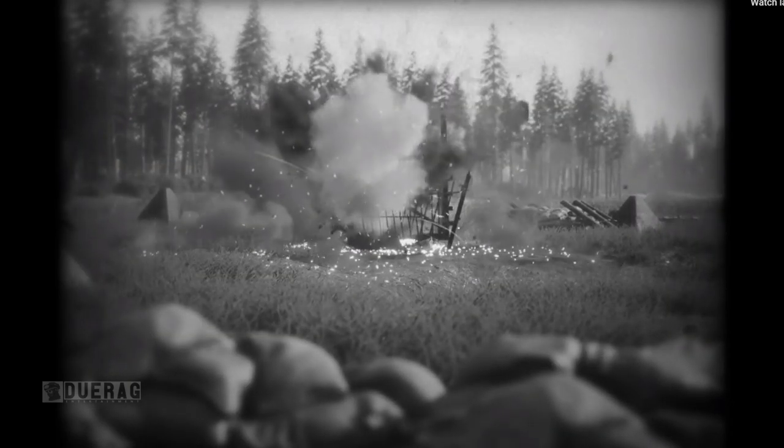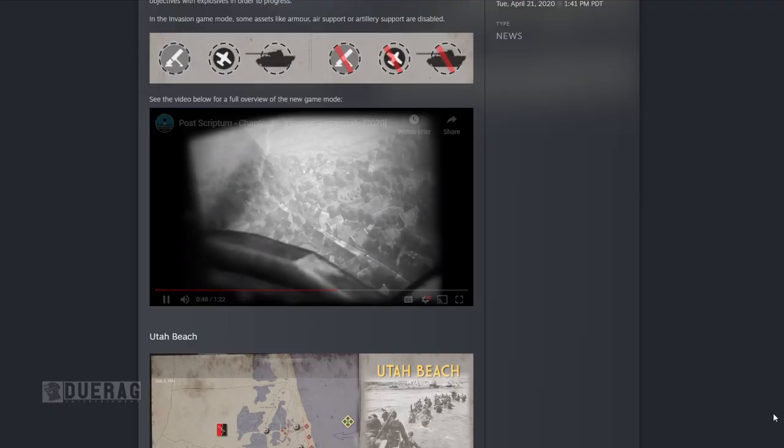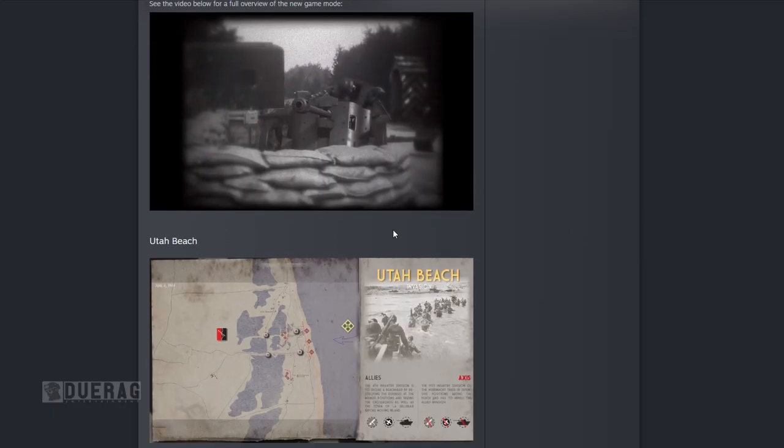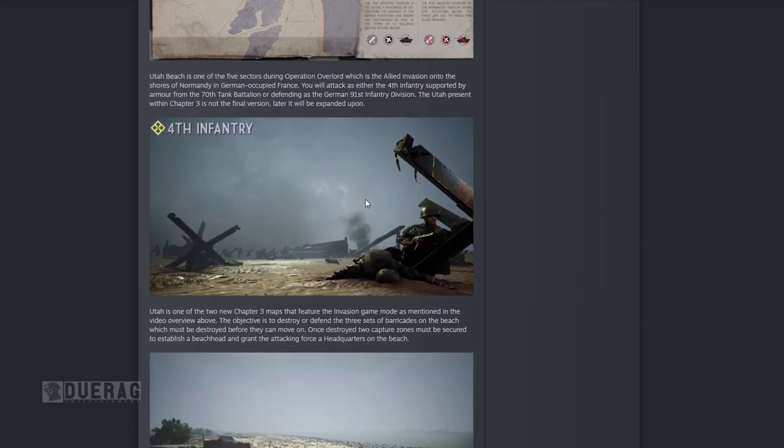Once the beachhead has been established, the attacking force can move on to destroy the anti-air artillery batteries further inland, which will enable the capture of the next two flags. Utah is a really cool map and I really liked it when I played it. If you want to see the playthrough, you can check that out via the eye icon at the top right of the video. I had a lot of fun streaming it and I hope you enjoy it too.